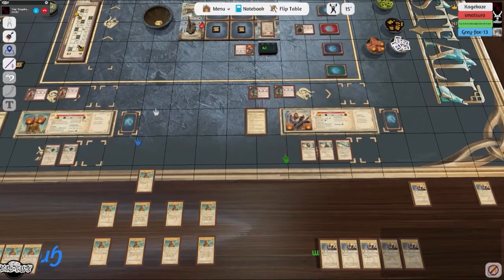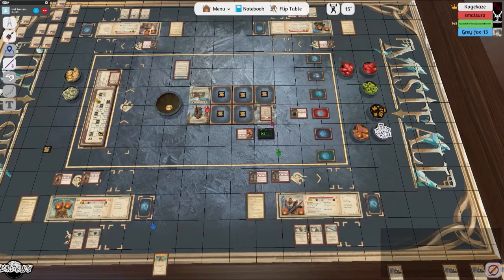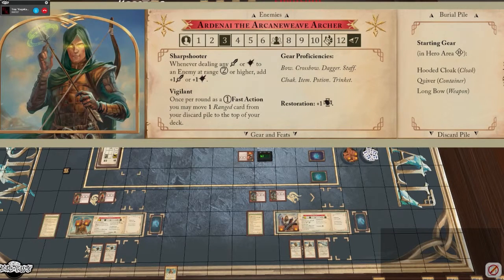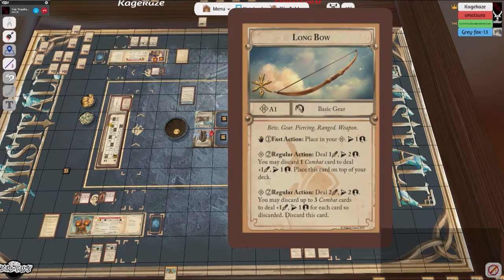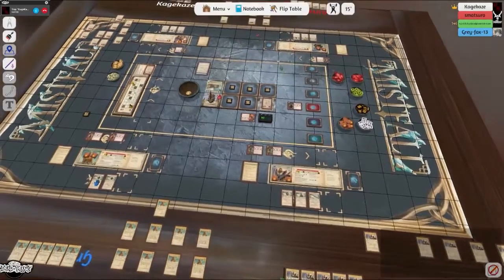Can I shoot into one of these monsters? Yes — your character has Sharpshooter which lets you do more damage when you hit things that aren't close. You have a range of two on most abilities. Your bow's regular attack has a two in the circle, so you can attack anything in your zone, the quest area, or any other player's zone. If you think you can defend against damage heading your way, you could help someone else with what they're about to take.